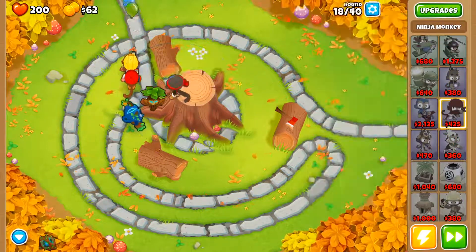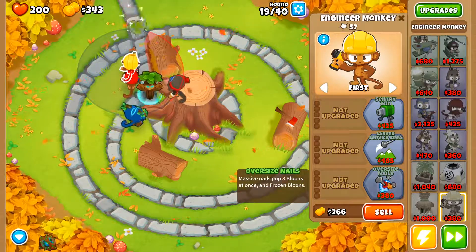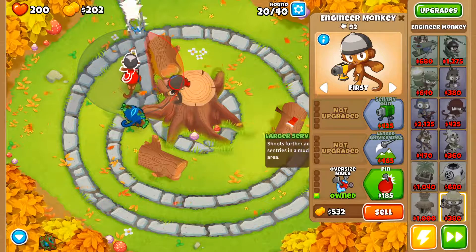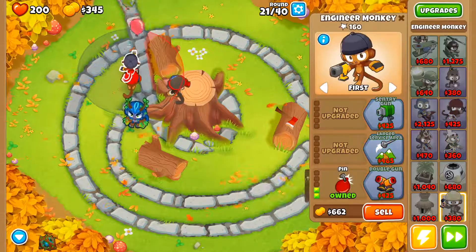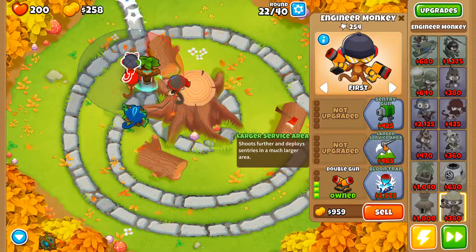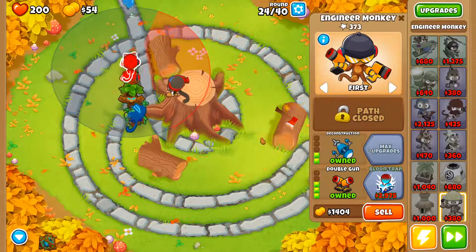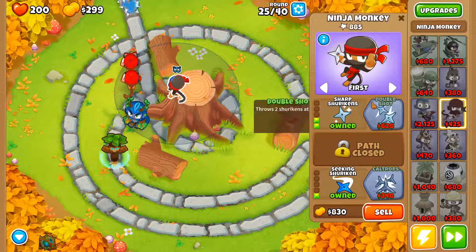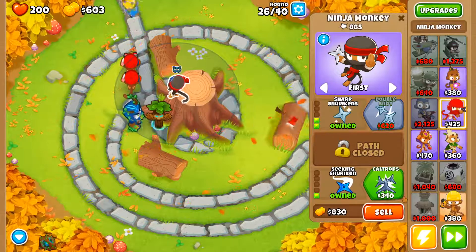I'll get another one. Oversized nails — camos. So far these engineers are carrying. They already have more pops than the ninja. Let's get double gun on this guy and large service area. That's literally all I need — super easy. Oh wait, there are camos. Totally forgot — these guys can't detect camos, so I'll just be stuck with having this ninja's backup for the camos.